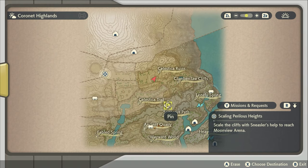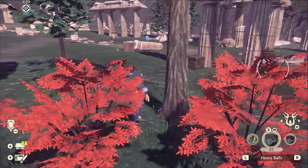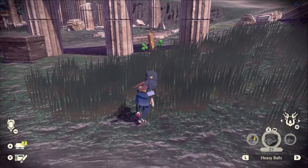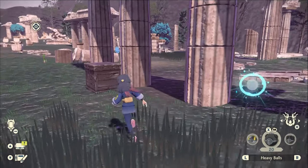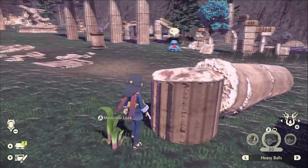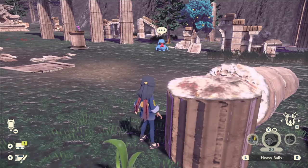Yes. Excellent. I love that. Sudowoodo's a rock type — do you get it? It hates water. There's also, like, you sprinkle water on it in Gen 2 in order to get it to move. It's like, hey, who's cringe? Budges you in the face.